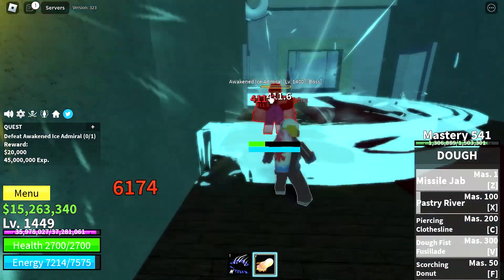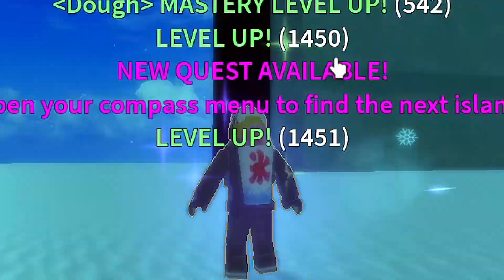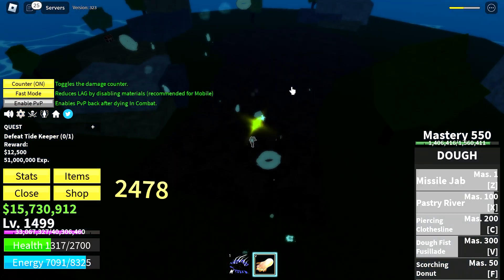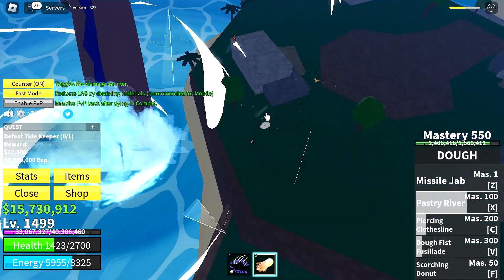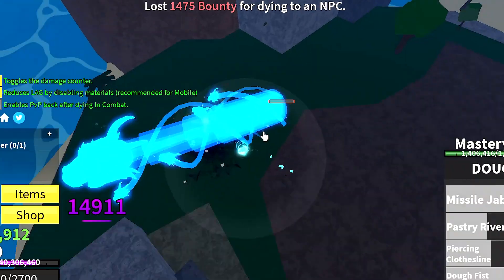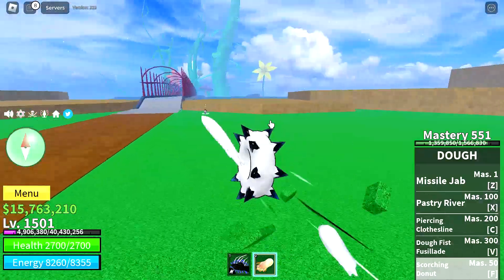Just keep grinding the first NPCs of this island until you can kill the boss, and keep grinding the boss until you reach level 1450. Once you reach that level, move on to the Forgotten Island, where I'd recommend farming the sea soldiers until level 1475. Then move on to the Tidekeeper boss and kill him until level 1500. Watch out for his sea beast — just go to the other side of the island and the sea beast won't attack you much. Watch out for his AOE long-range ability. And finally, give yourself a treat — you did it, you made it to level 1500.